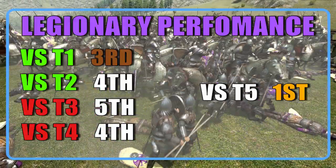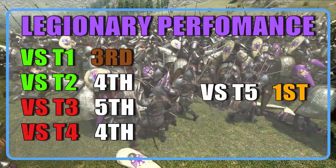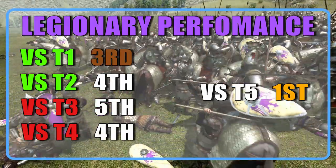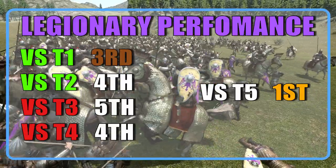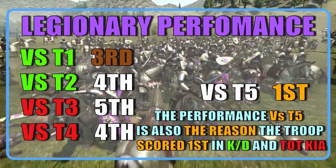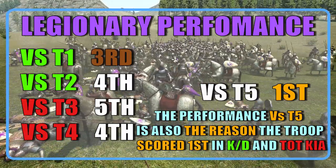As we can see from the stats, the legionary is far from the best at dealing with lower tiers, ranking 15th in kills and 14th in deaths. But what this unit really excels at, way more than any other unit, is the performance against tier 5, where they rank first in class. The same can't be said against tier 4, where they only rank fourth.